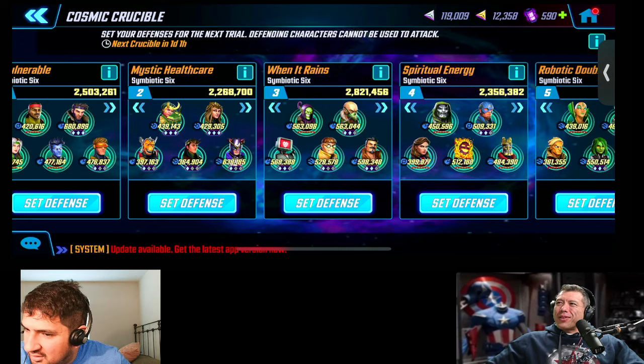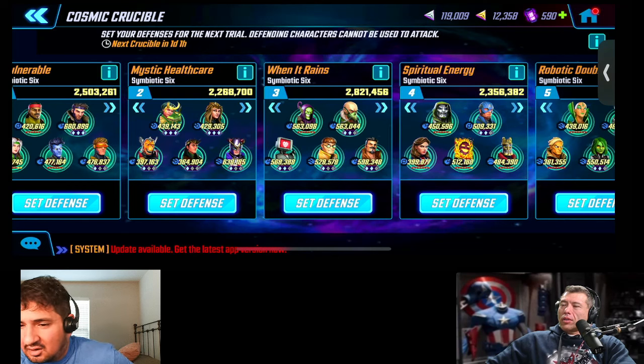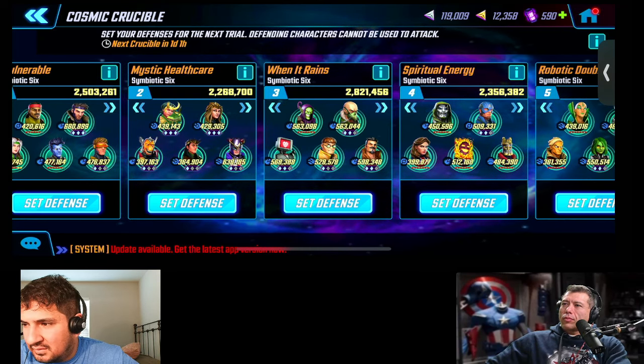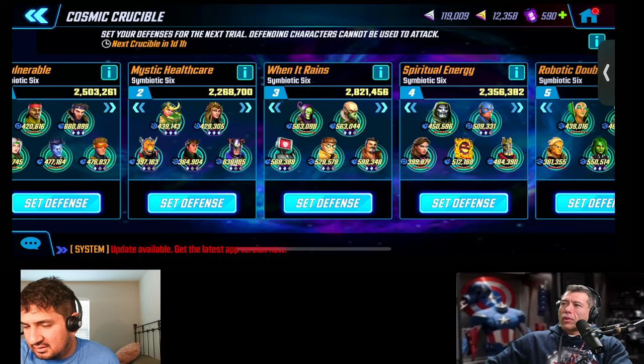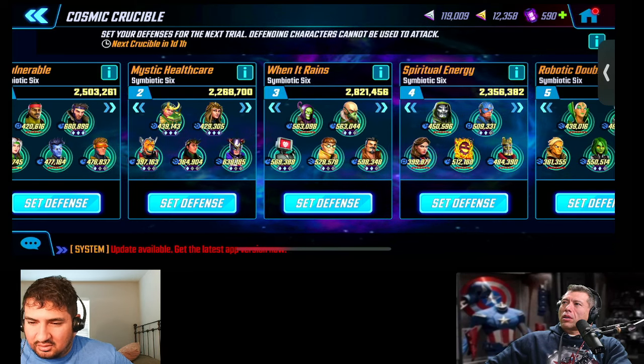My only warning to you is that Cabal will not work in this room. This is the only room where Cabal is not safe to use, because Cabal does not block on spawn speed-up and raid teams. Particularly, Bifrost and Pegasus spawn with like a metric ton of speed bar, and they open with a rewind. So you're going to get rewound to zero, they're going to get like three turns, and you're going to die. You really can't use Cabal here.